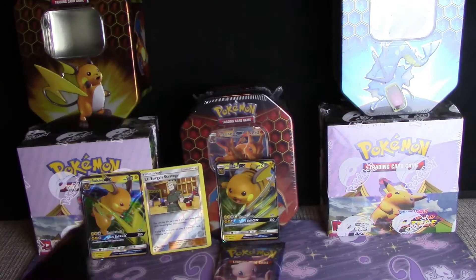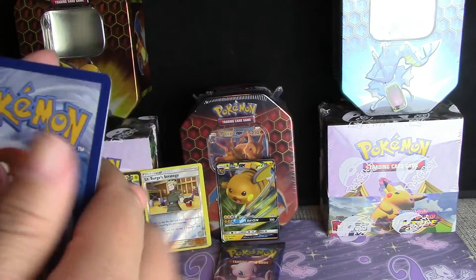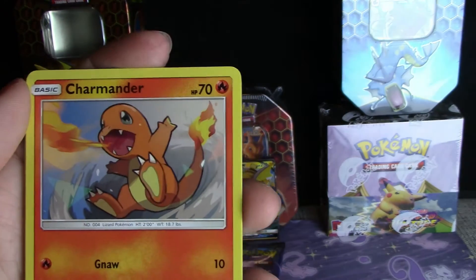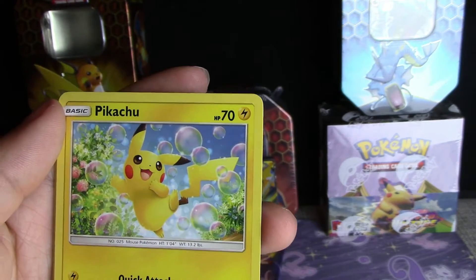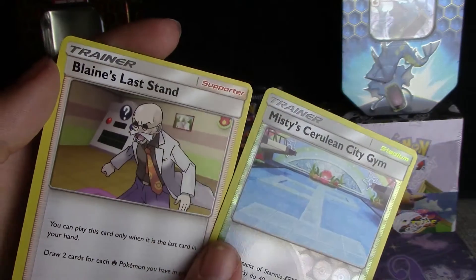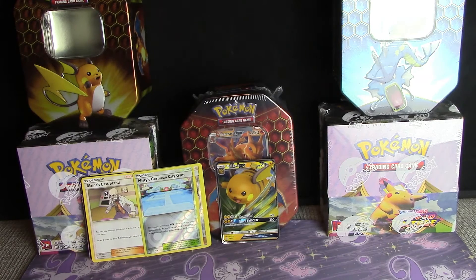Right, on to our third pack — all three birds on it. If you guys haven't checked it out, I've got a giveaway video up, free to enter. Giovanni's Exile, another Lieutenant Surge's Strategy, little Charmander — he grew up so big and strong — Slowpoke, Psyduck, another cute Pikachu, Magikarp, and a reverse Misty's Cerulean City Gym. Our rare is Blaine's Last Stand. And here we go — the Mew pack.